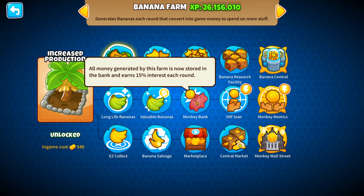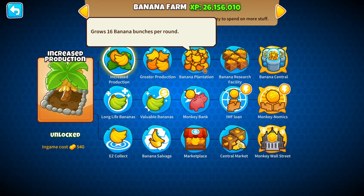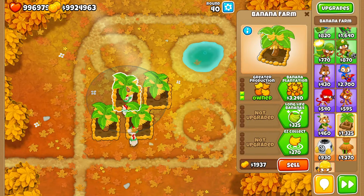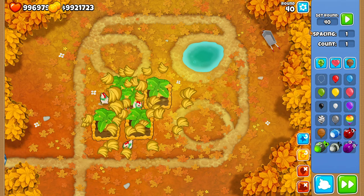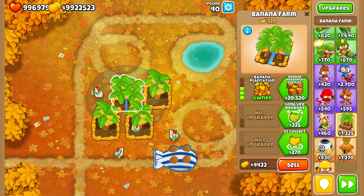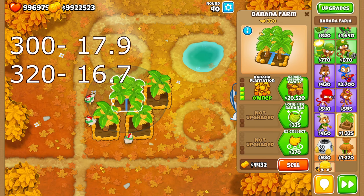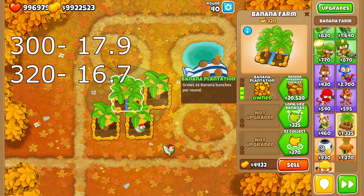The two that are actually really easy to understand are Banana Plantation and Marketplace, but Monkey Banks get a bit weird. Banana Plantations are the third-tier upgrade - it's kind of just a continuation of Greater Production; they make more bananas. But what happens when we get a 3-0-0 upgrade is that we actually lower our efficiency - it's down to 17.9 from 15.7. So we actually lost out on efficiency by getting an upgrade, which is pretty sad.